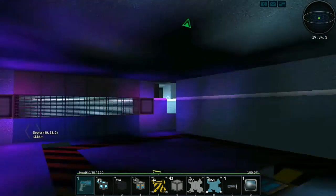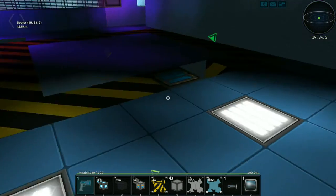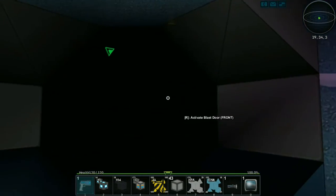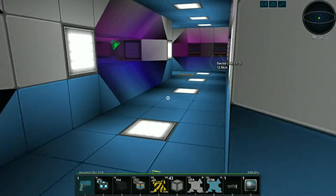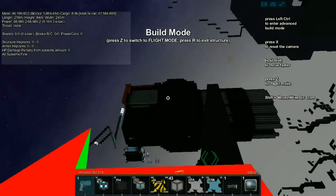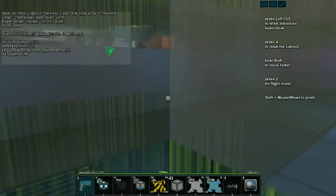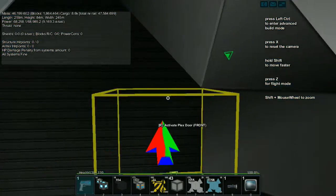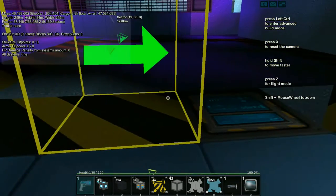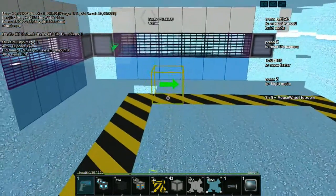We're going to work on this area here and do it together, all on camera. I might edit this, I might not — it's hard to say. Let's get started. Basically, the production I have up there isn't good enough, so we need to put production over here. There we go, that's right. Let me lighten it up so we can see.